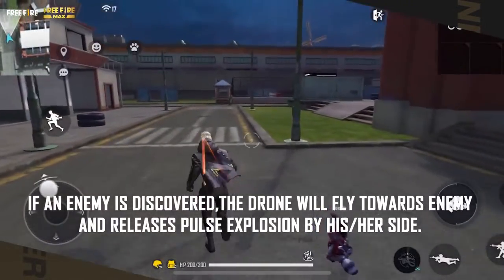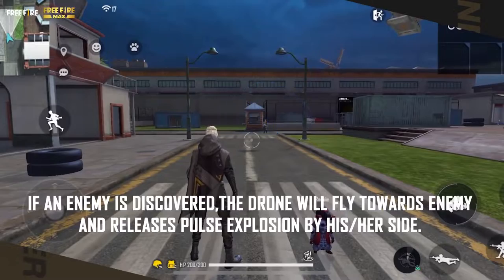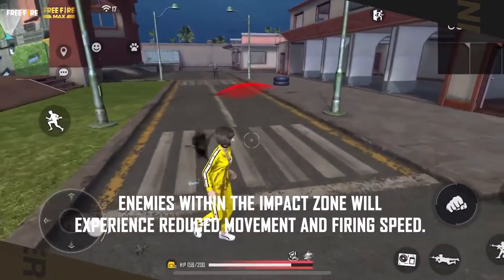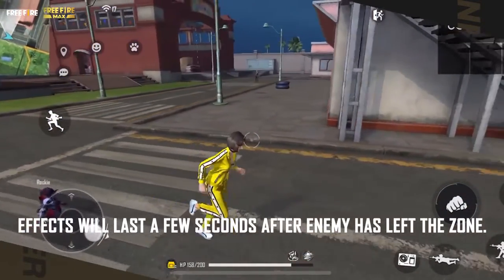If an enemy is discovered, the drone will fly towards the enemy and release pulse explosions by his or her side. Enemies within the impact zone will experience reduced movement and firing speed. Effects will last a few seconds after the enemy has left the zone.